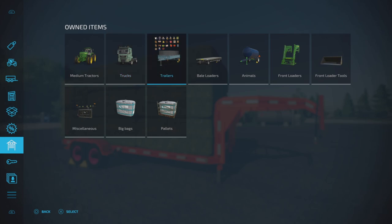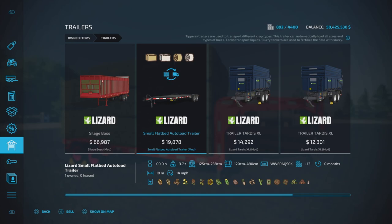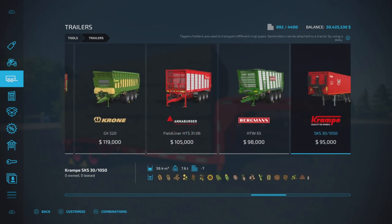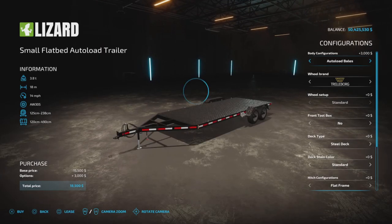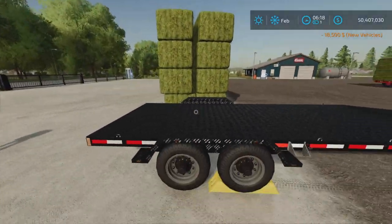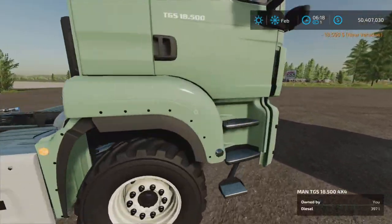Let's check the slot count — 13 slots. Let's go back and buy a flat deck. I have the gooseneck one and I have a problem with it, so let's try the flat deck with auto load bales. I've got some bales loaded on here and some more bales over here with the flat deck version.